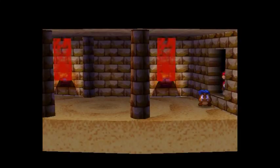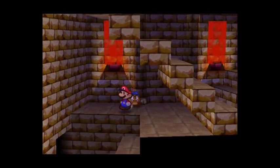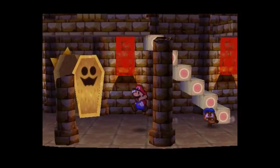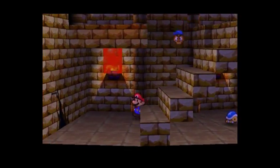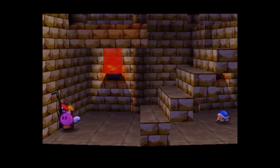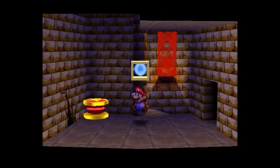So what we should do now — let's go down here again. Use this cracked wall with Bombette, and we fall down here. We get a Super Block.